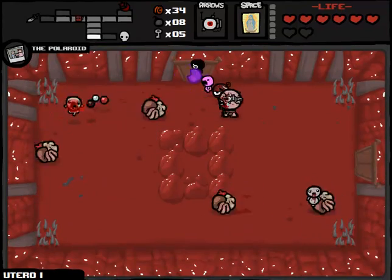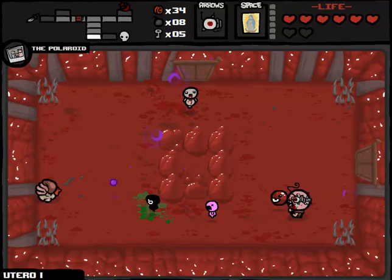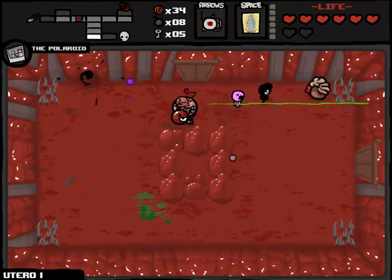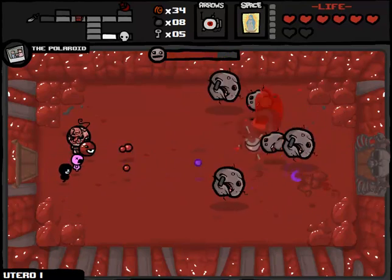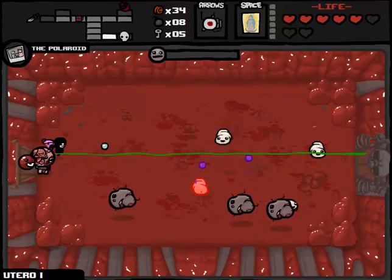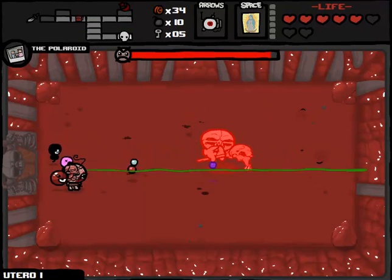Blood banks almost always drop at least one half a red heart when blown up, so to not get anything there hurts quite a great deal. Let's kill this dude and then kill that guy and we'll have one more room remaining before our boss. Fistula is a very fun enemy to fight when you have technology because it basically just tears through enemies like crazy. Almost took a little bit more right there, but hopefully we fight Skollex here, who would be another very easy boss given our current situation.